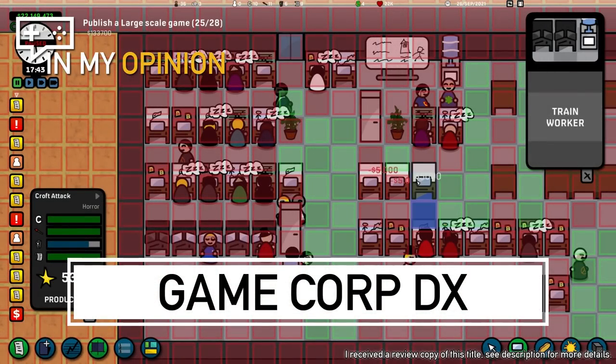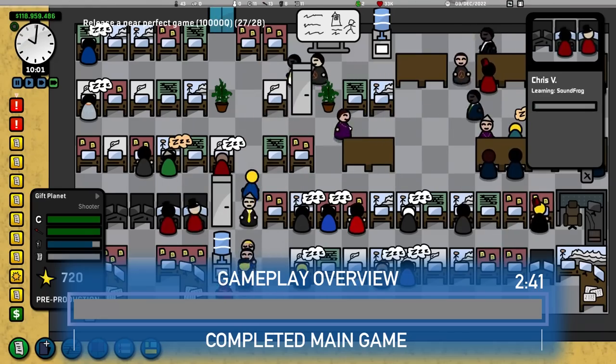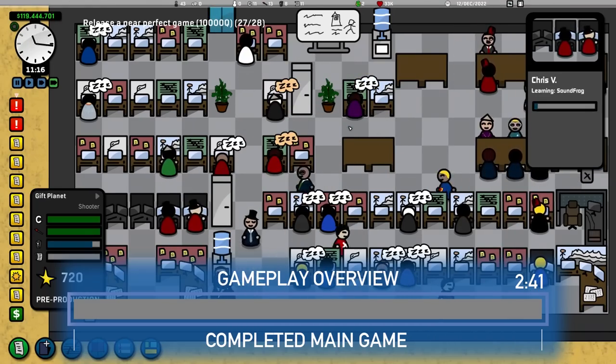Greetings from Atollia. I am Mo. GameCorpDX is a management game that came out on the 2nd of October and is by Endless Loop Studio.